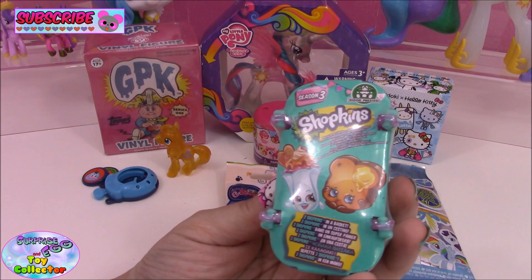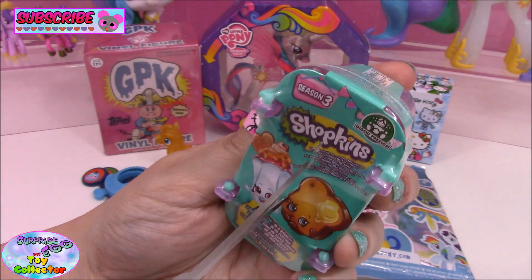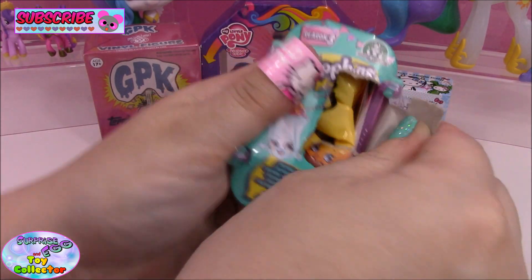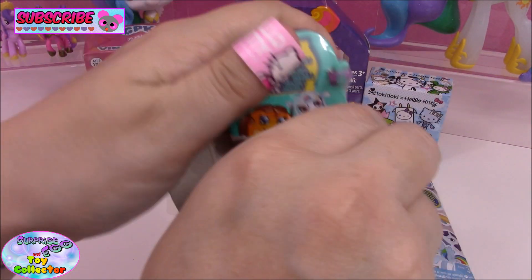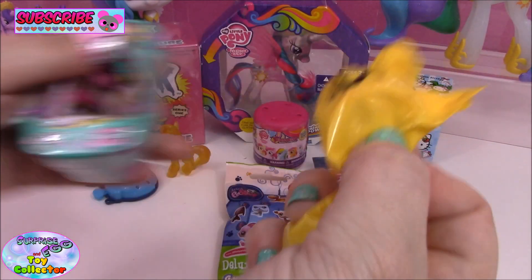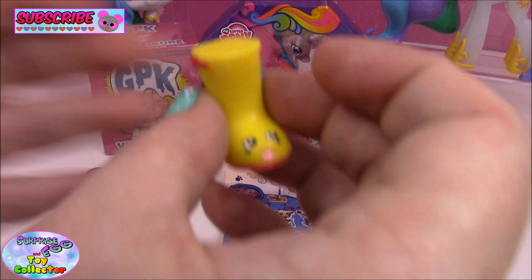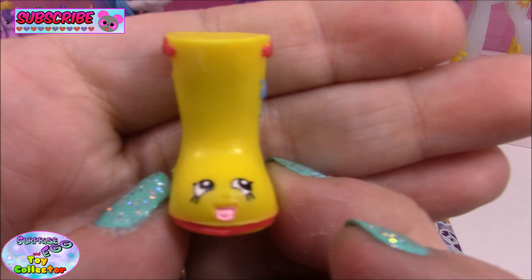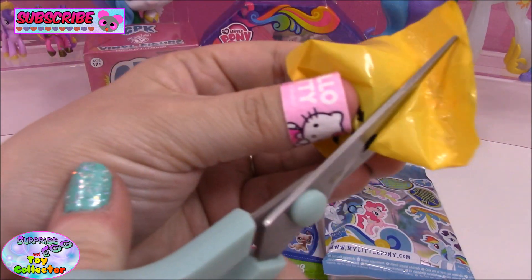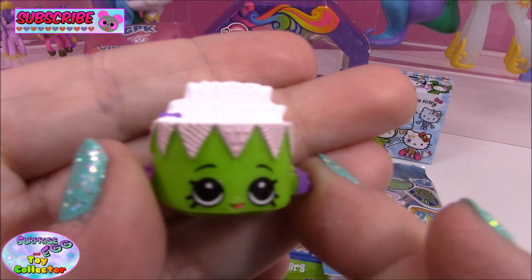Next let's open our Shopkins Season 3 basket. Now if you saw our blind bag Saturday this week, you'll see that we've finally completed Season 3, so we're just looking for limited editions now. Let's have a look what's in here. So our first one is Jennifer Rain and our second is the Green Birthday Betty.